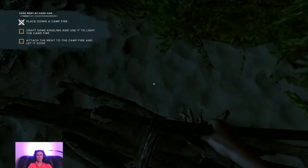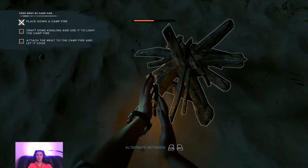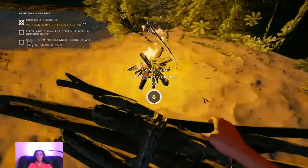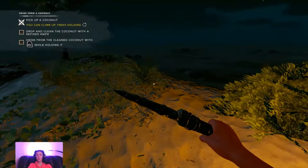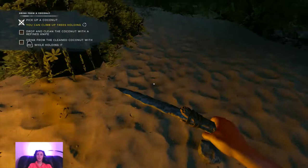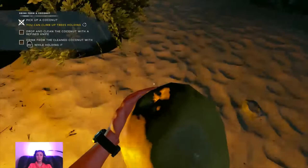Alternate between L2 and R2 to start the fire. Check me out - Bear Grylls over here, you know. Pick up the coconut. Drop and clean the coconut with a refined knife - I have a refined knife because I built it. It's very scary, just imagine if you...